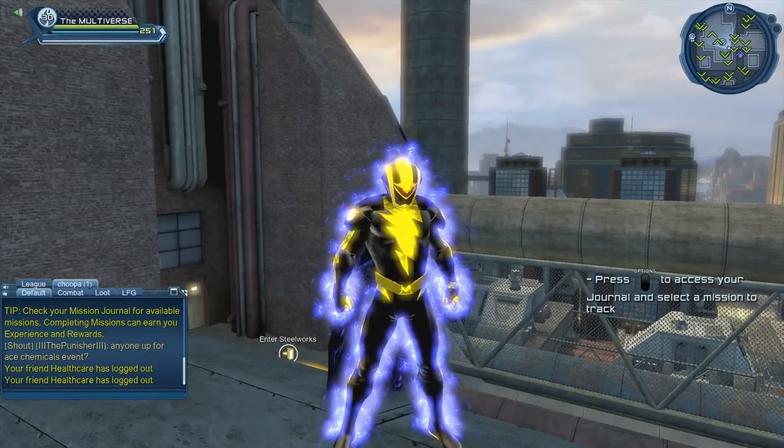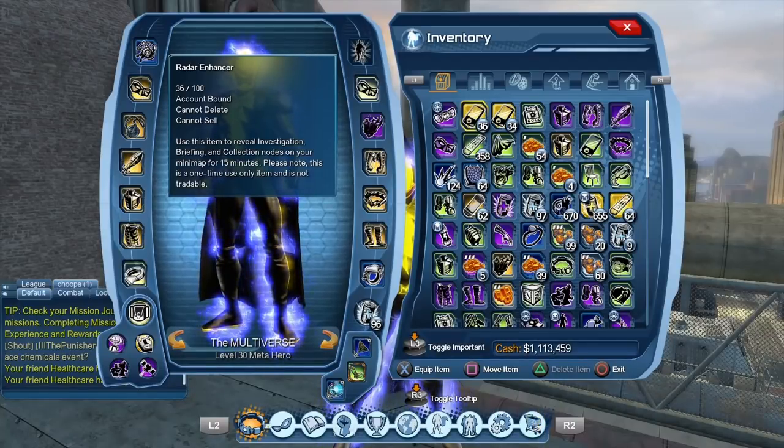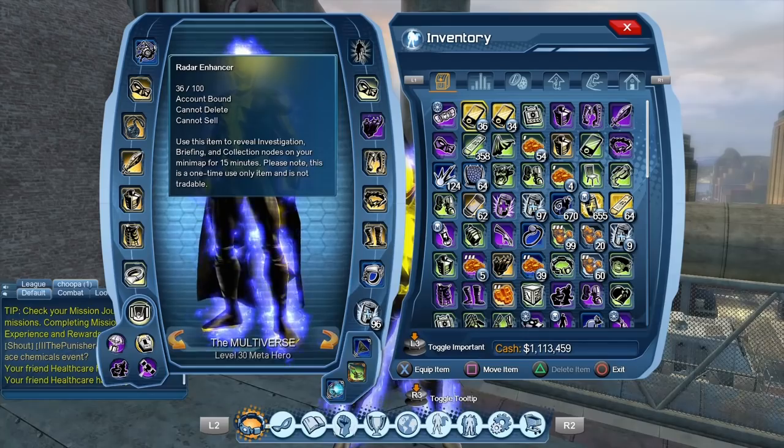After a while you should be able to figure out where the collections spawn. But if you don't know where they actually spawn, don't hesitate — just use a radar enhancer. After a few times you'll figure out where the collections usually are, but at first you may want to use a radar enhancer to learn where the collections actually are.